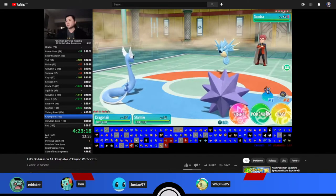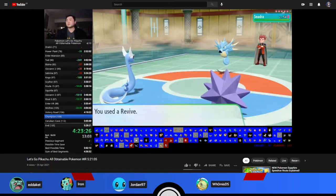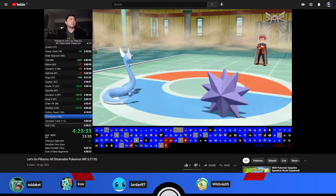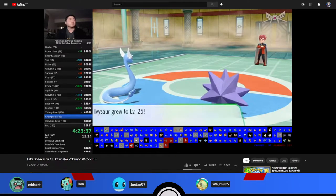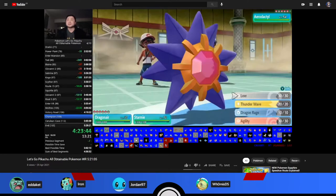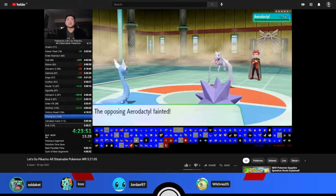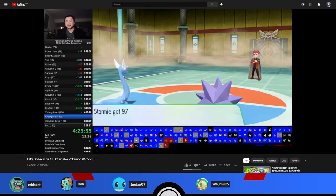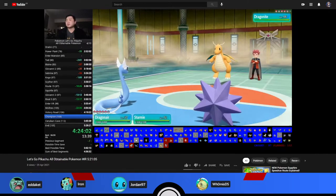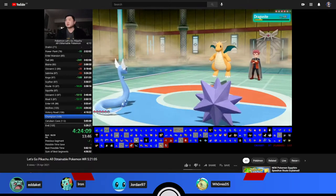For the All Obtainables category, Pikachu version is considered better because to get Persian you need to catch five Growlithes, whereas in Eevee version you need Meowth. Growlithes are easier to catch and the area where you find them is better for spawning than where you find Meowth. There are enough people going for records in Let's Go that competition is healthy.